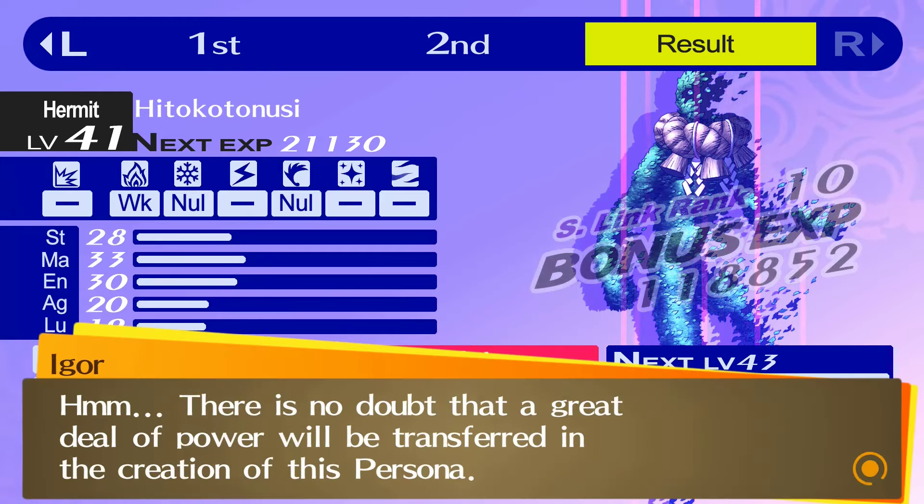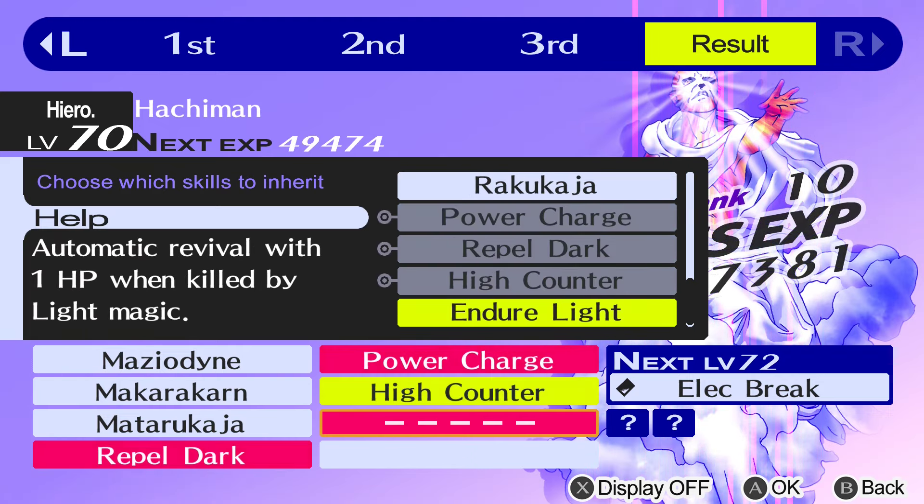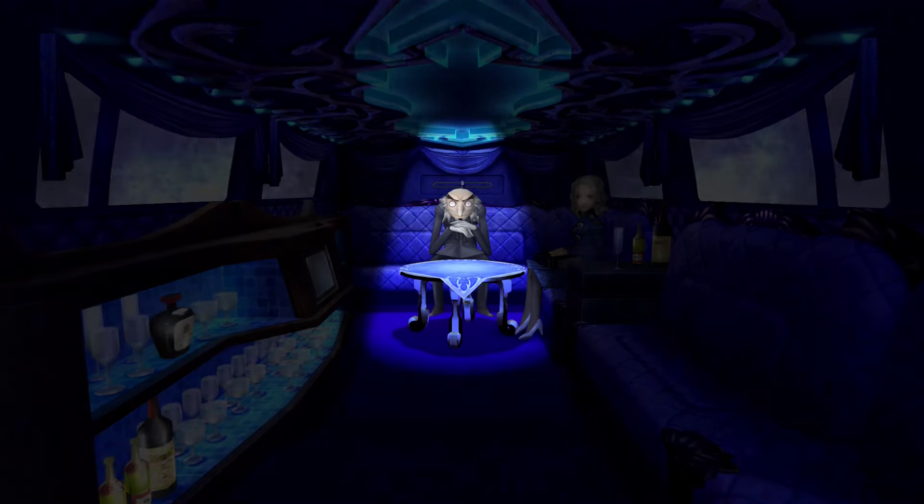The second to last fusion involves Michael of at least level 76 with Huapo and Adobaka to make Hachiman. Michael learns Repel Dark at level 76, which is what we want for the final build.